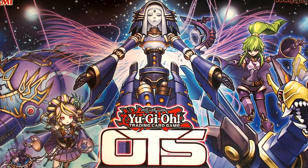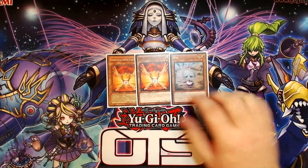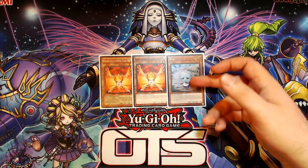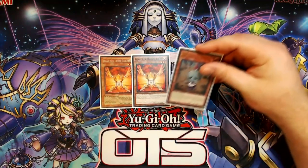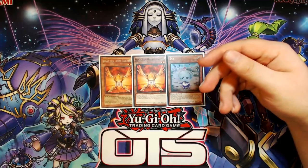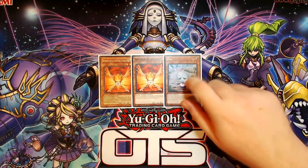The only hand traps I'm playing that aren't part of the EVA package are those — and I am playing the two Heralds and the one EVA. I've been testing this since Bokum, because I did make that video saying this card was terrible, and in the context of that video I was correct. It was a previous format — the deck didn't play Transmodify, we had Gofu, we had Dandelion, we had a lot of different ways to combo. We were trying to do different things with our Brilliant Fusions and weren't really messing with EVA. In that context, EVA was terrible.